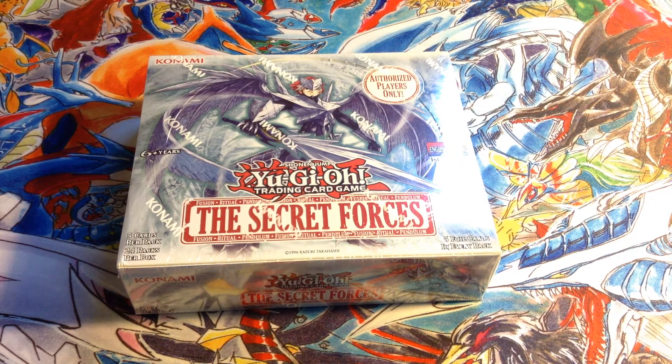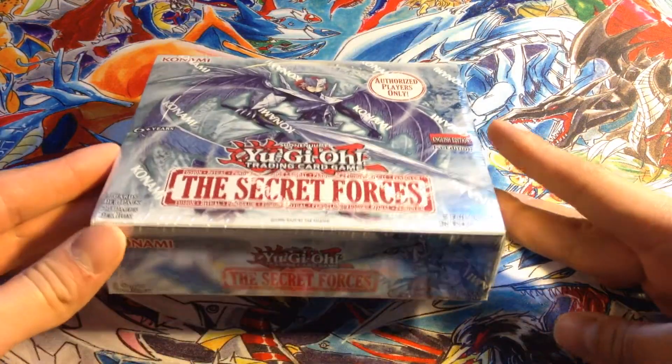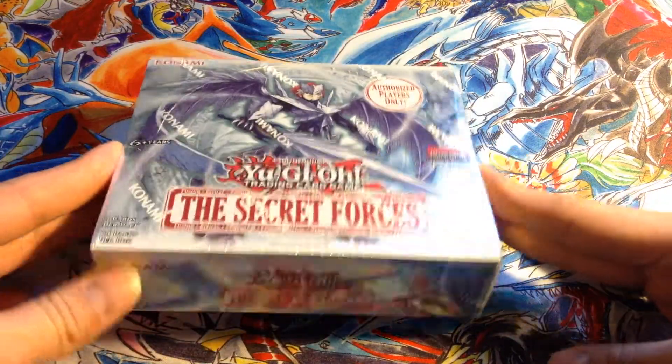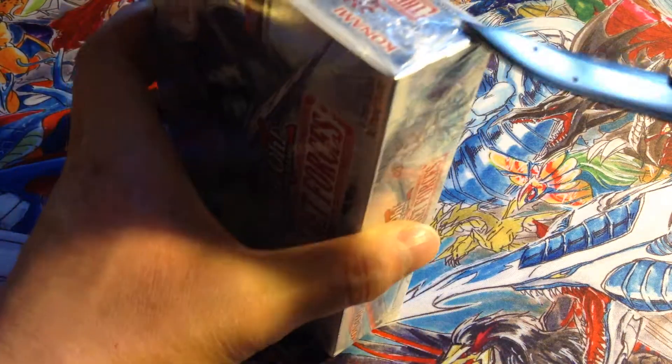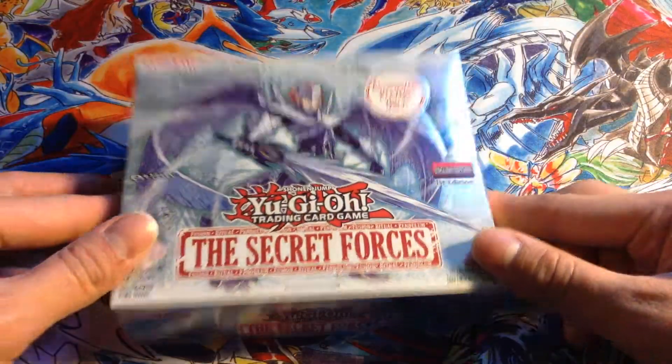Other than that, this is the TCG version of Tribe Force from the OCG. Pretty good cards in the set — Vanity's Emptiness reprint. I would still like to have seen some other reprints, like maybe a Snatch Steal reprint or a Raigeki reprint. Even though it had something to do with the set, it would just be really nice to see some newer cards that got off the ban list as a reprint in the set. So this is like a Hidden Arsenal or Dragons of Legend style set, as you all know.